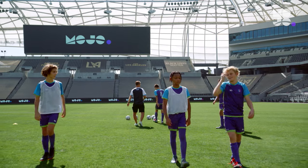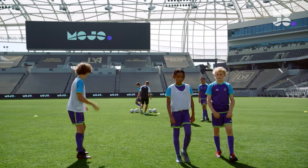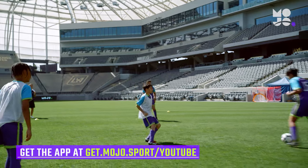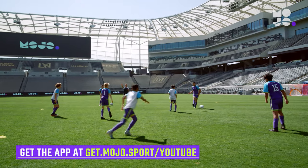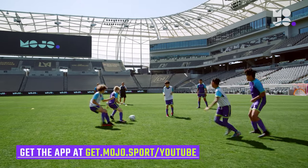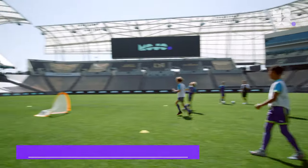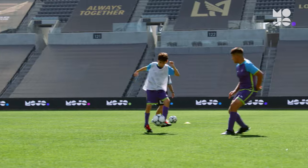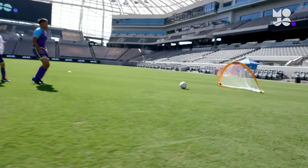Divide your players into two teams, one in pennies. You can play 3v3, 4v4, or 5v5. Here we're playing 3v3. Players scrimmage without goalies. Players can score on either goal on their end line, but they have to shoot from inside the grid. The idea is for players to hone their shooting accuracy in the midst of a chaotic, fast-moving game.